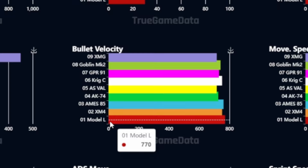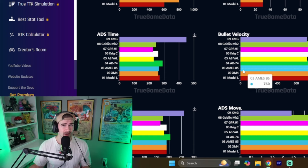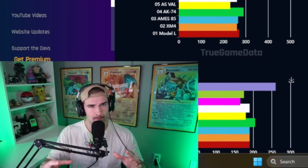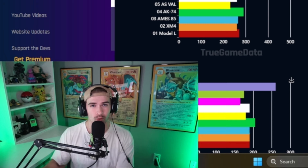The Model L takes the cake for bullet velocity, but its recoil isn't that great. The AIM-85 actually isn't that bad, but it's way too weak to put into our top five. That leaves us with the XMG, GPR, Krig, XM4, and one other build not listed — all of which are close and packed together in terms of bullet velocity, so that won't be a big factor in why we skip one.